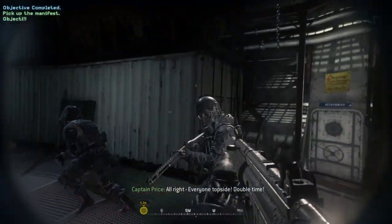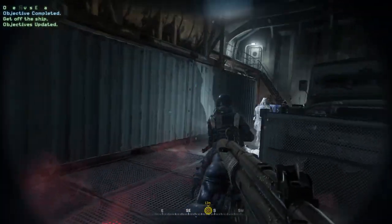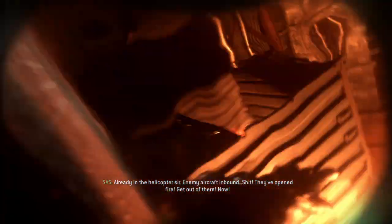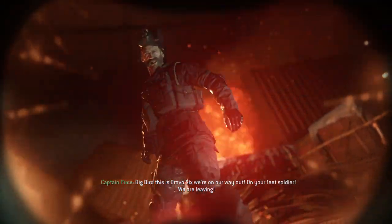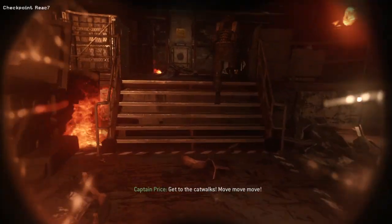Alright, everyone topside — double time. Warcroft Griffin, what's your status? Already in the helicopter, sir. Enemy aircraft inbound. Shit! Bravo 6, come in — what's your status? The ship's sinking! We've got to go, now! Big Bird, this is Bravo 6 — we're on our way out! On your feet, soldier — we are leaving! Get to the catwalk! Move, move, move! Come on, let's go! Back on your feet, let's go! Watch your step! Keep moving! It's breaking away!